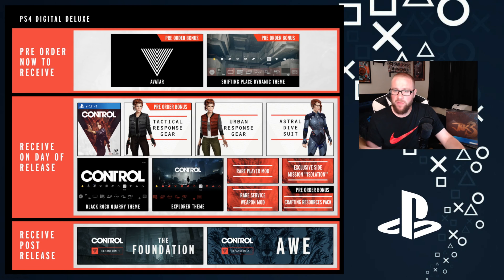You also get a resources pack as another pre-order bonus. Post-launch, you get both of the expansions as part of the Digital Deluxe Edition. I believe the expansion pass is $30 from what I've seen, so this is a pretty damn good deal if you're going to be playing Control and want all the content. The first expansion is called The Foundation and the second one is called AWE.